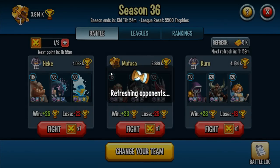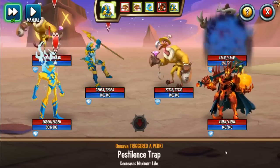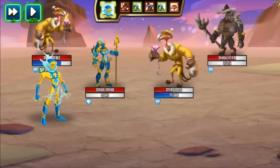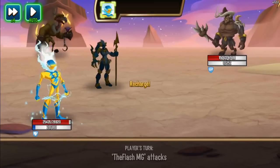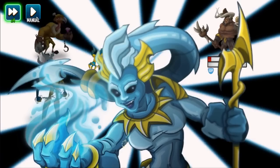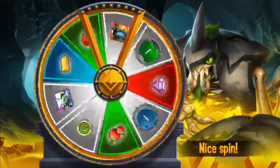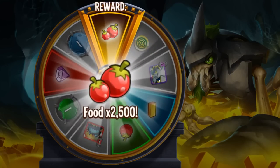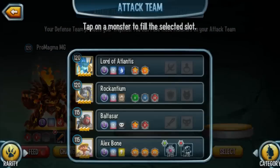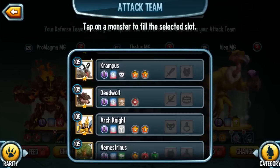Let me do one more battle. When I'm done I gotta swap back to my attack team so people won't attack me. This team looks pretty easy too — let's just go auto. They're in Champion league but they're not the best. Alright, that took down the last two almost-dead monsters. 20 more points — so close to 50! Whatever. Now I have 3,914. Let me set Voltic back on my defense team.